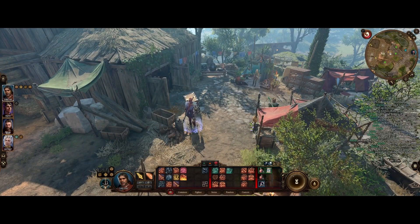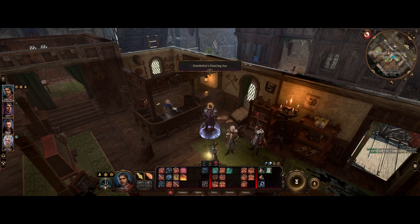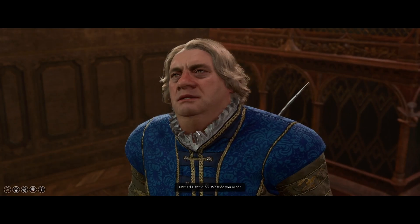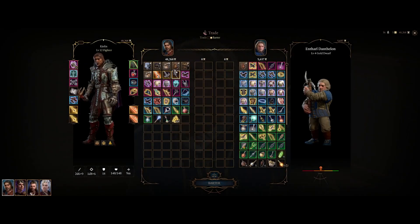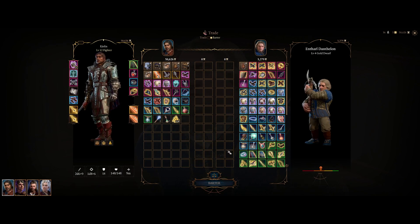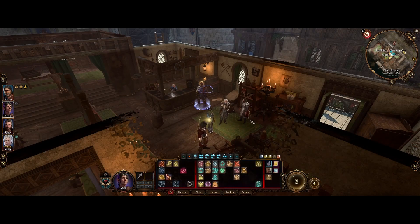So in the end you just have a whole bunch of bags filled with crap sent to camp. Then you go back, leave camp, you're going to be right in front of the merchant, and you just sell that crap really quickly. Hypothetically let's say this is all junk — you go like this, pick the items, boom, and then take your container back. That's the easiest way to deal with junk in the game and clear things out.